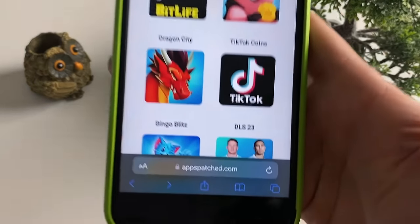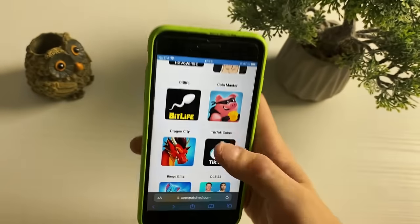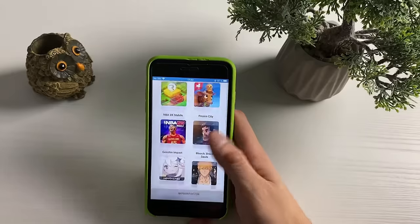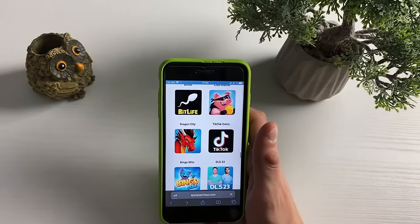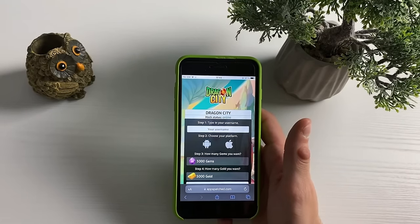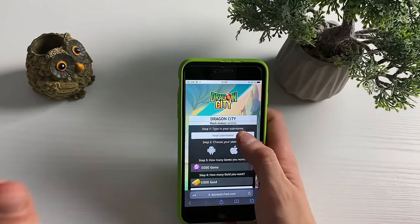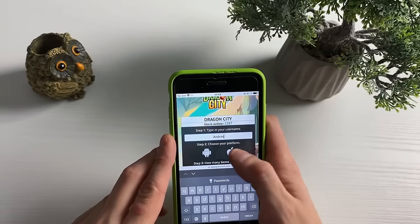Once that's all done, open up your browser. This is the address we will be typing in — we'll go directly to this website, which has a lot of stuff but let's stay focused on Dragon City. This Dragon City hack will overwrite the existing Dragon City mobile game. We'll now enter our username and select the platform we're on.